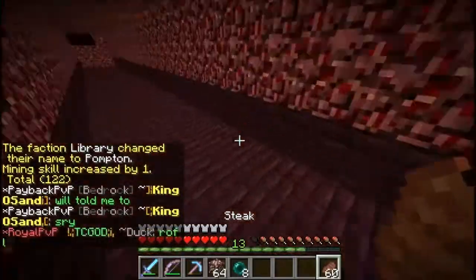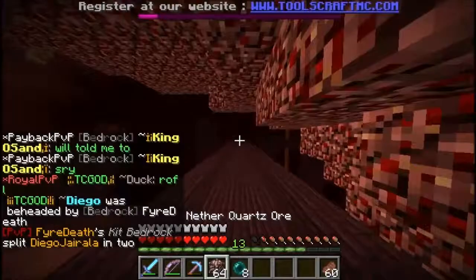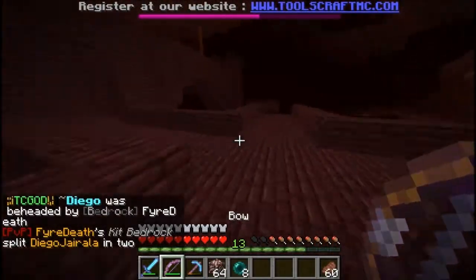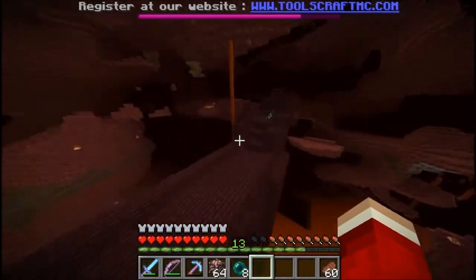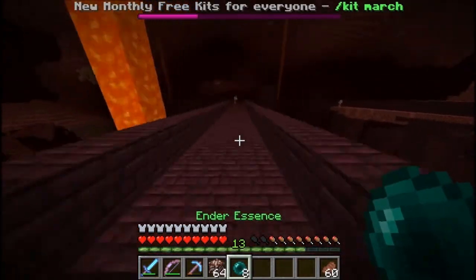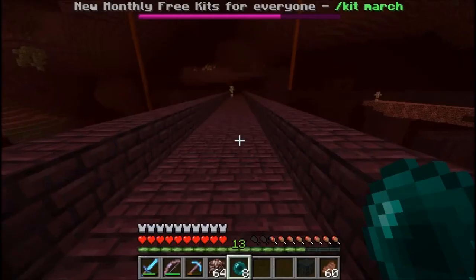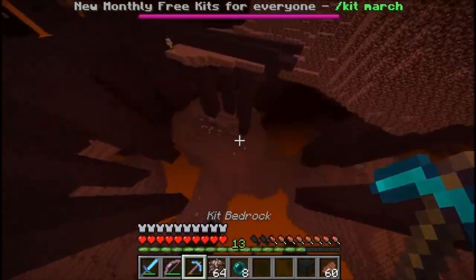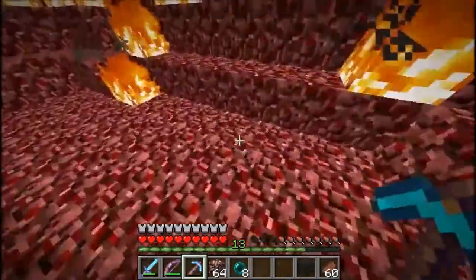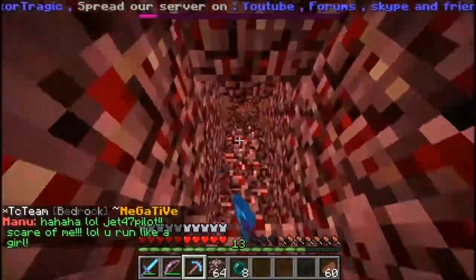I'm just in the End looking for wither skeletons, and I think I do have an idea to get them easier. Another Blaze Spawner — it's not nice for that one. So let me go to Commander Chest, let's get a Spawner, and come down here. This isn't very far from anything, but I will try to hide it.